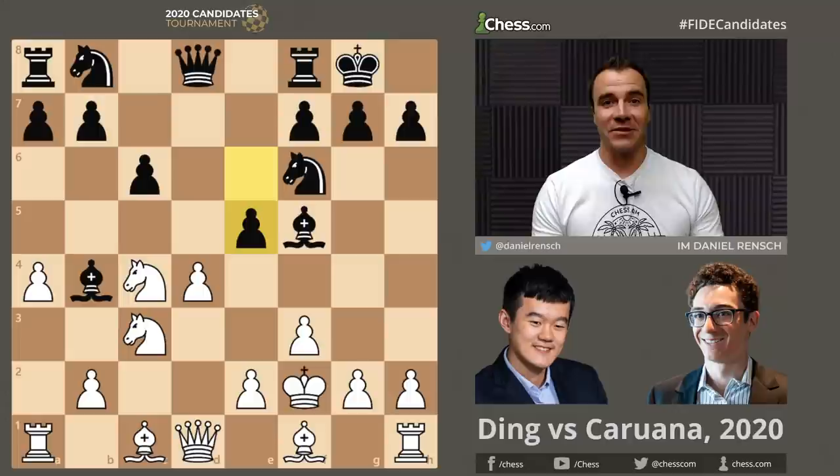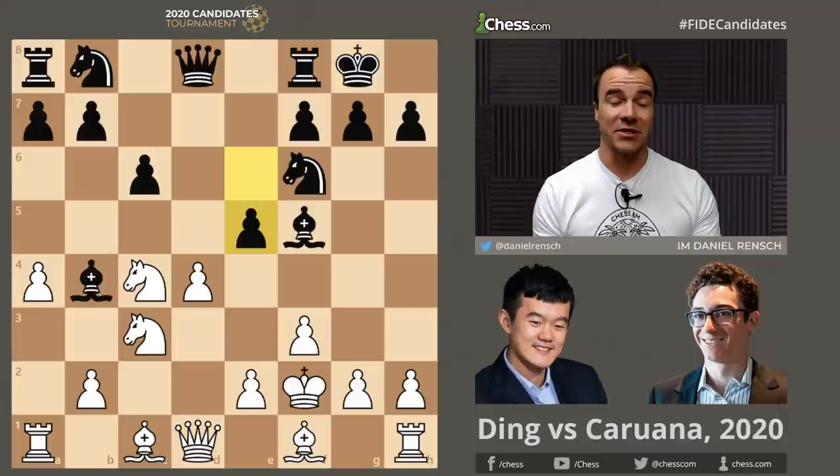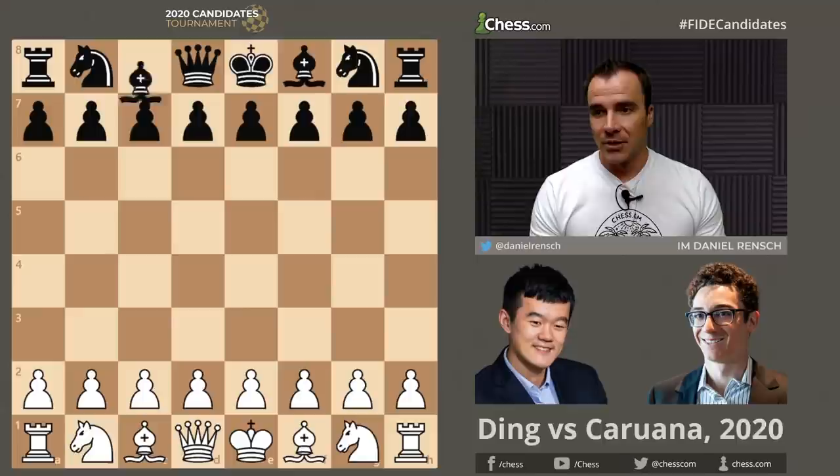Was it good or was it bad? You're going to find out everything you need to know about this super interesting novelty Fabiano Caruana busted out with the Black pieces versus Ding Liren in round three at the Candidates. I don't even want to foreshadow anything more about this game because so far it's my favorite battle. I can't wait to share my analysis and all the things I learned about this game with you. Let's go.